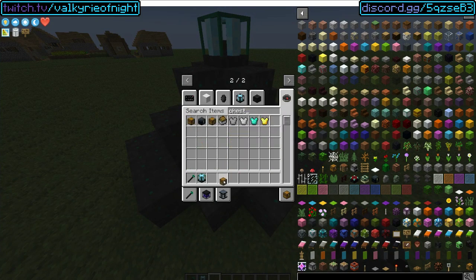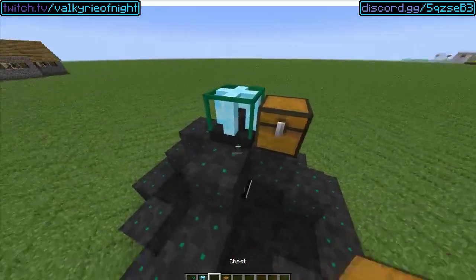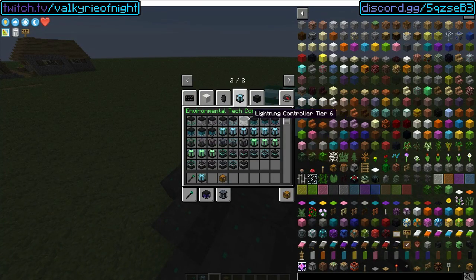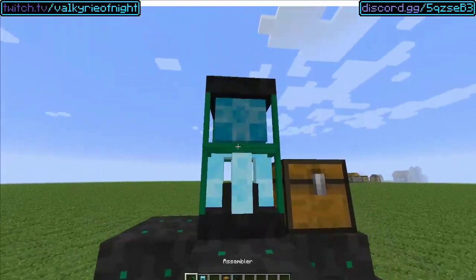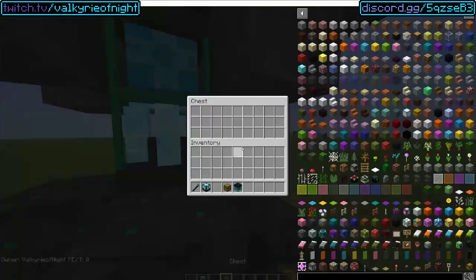Let's get a chest and put it on the side. Also, let's get some power — let's just throw a solar panel on top. Eventually this will start gathering resources.